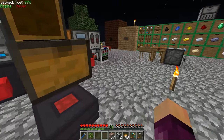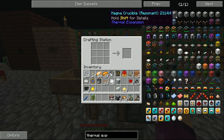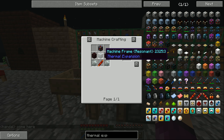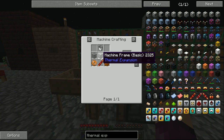These two machine frames are now done, so we can go back to our thermal centrifuge quest. We need to make ourselves a magma crucible and a fluid transposer. The magma crucible requires a lightstone energy cell frame, two nether bricks, two invar gears, one redstone reception coil, and a machine frame. For the fluid transposer we need a bucket, two glass, two copper gears, one redstone reception coil, and a machine frame. I'm going to go grab all this stuff and I'll be back in a second.